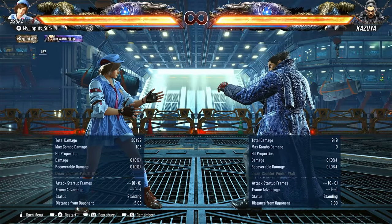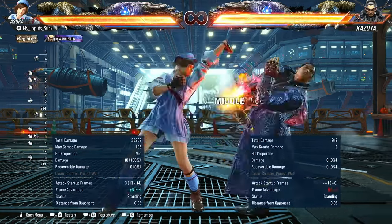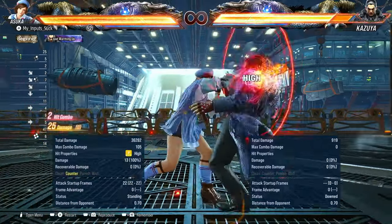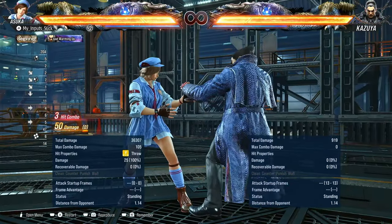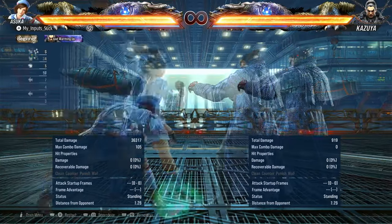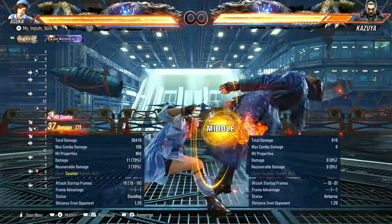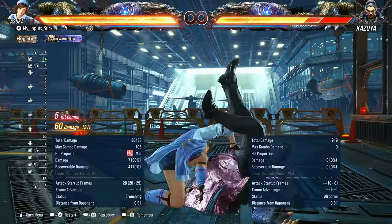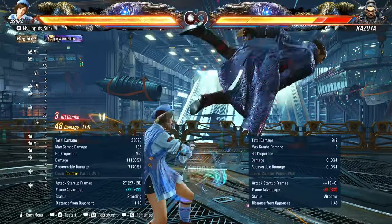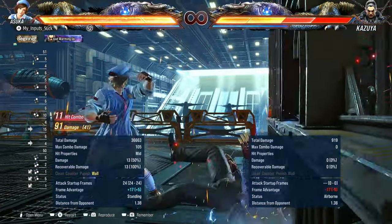It's really good because of its extensions. You have down forward one two, which is a high — minus three on block, but if the second part hits it's really good. On counter hit, guaranteed to hit for pretty good damage. Down forward one four is minus 12 on block; if the four hits it knocks down, and it's natural on counter hit. But if the four counter hits by itself, it's full combo for 91.